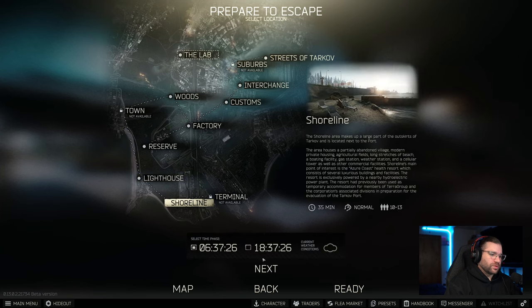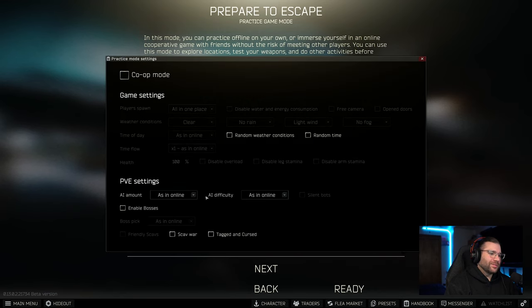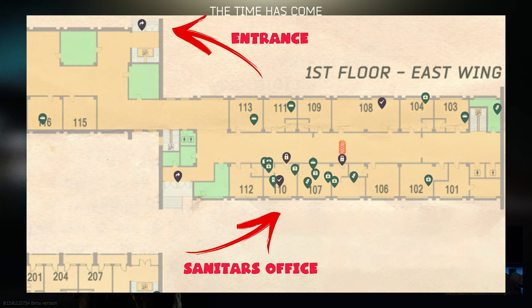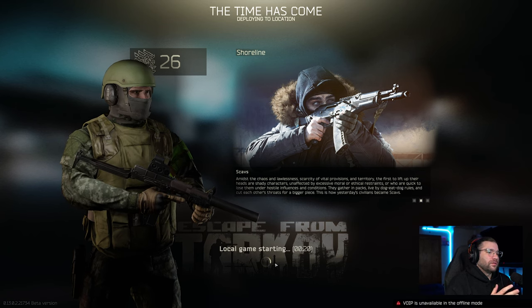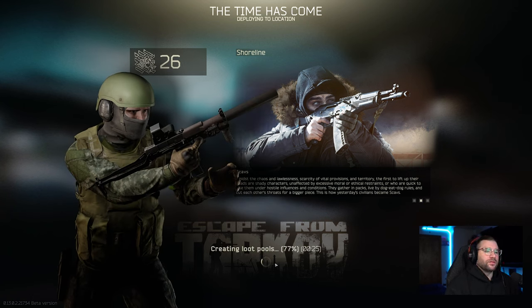So we'll jump in and I'll show you all where it's at. I'll show you first where the east wing is and how to get into it — the entrance we're going to take — and then I'll show you where it's at on the first floor in room 110. If you have the wiki, it's pretty easy. I usually put the wiki and the MapGenie guide link down in the description, so you can click on those and get an easy route to it.